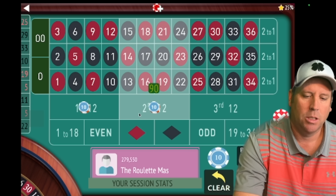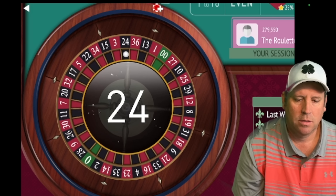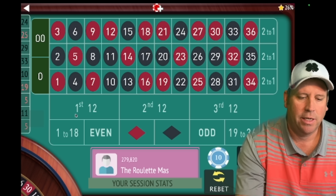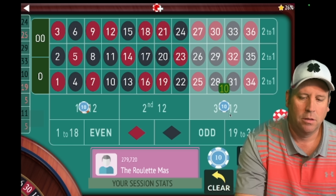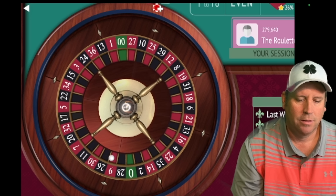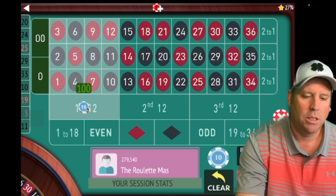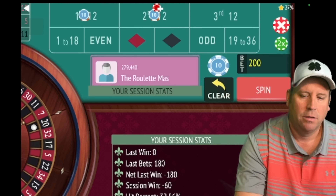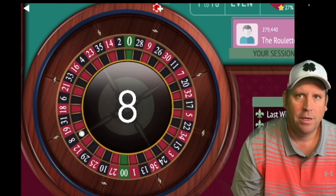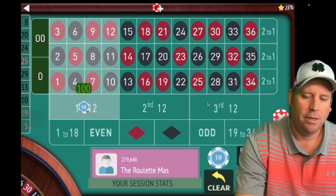We'll be on first and second. We're up $30 right now. It's a 24 black — that is a win at $90. We're up $120, so we'll stay at $90 and go to first and third. We're getting close to that reset point and I'm going to go over that here in a second. We lost that one though, so we can't reset yet. Now we're going to $100 on first and second.